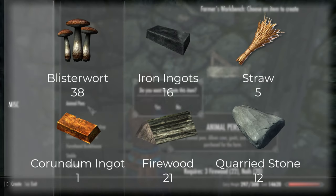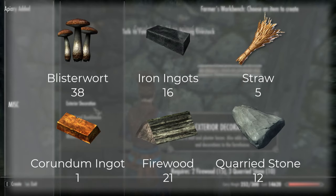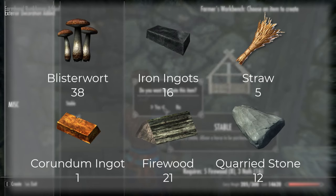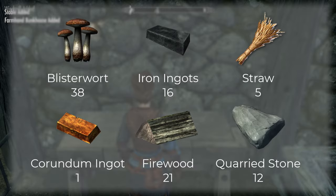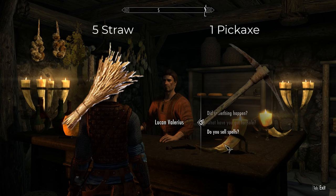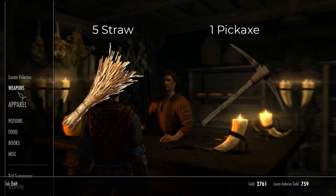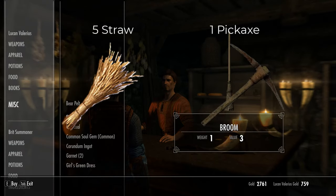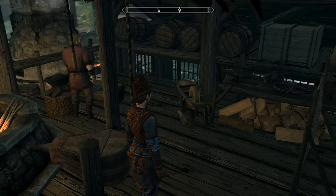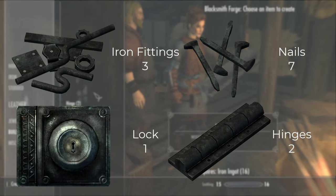Before we start, if you're starting your first or new playthrough, go watch my ultimate start guide. For the rest, you'll need the following: 38 blisterwart, 16 iron ingots, one corundum ingot, five straw, one pickaxe, 12 quarried stone, and 21 firewood. The straw and pickaxe can be bought at a general merchant; the pickaxe can also be bought at a weapons vendor. Quarried stone and firewood you can get on-site for free. Once you have all that, head to a blacksmith and craft two hinges, one lock, three iron fittings, and seven nails.